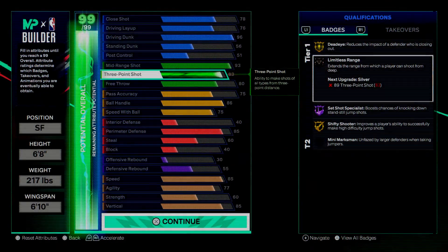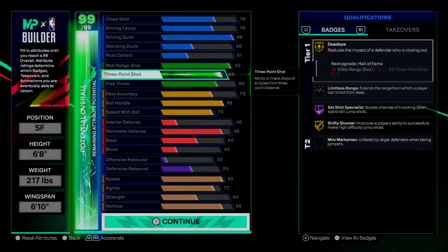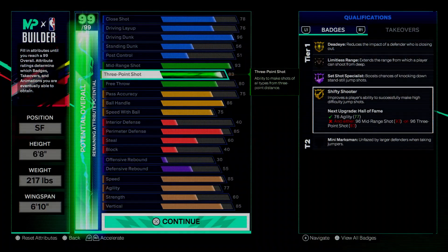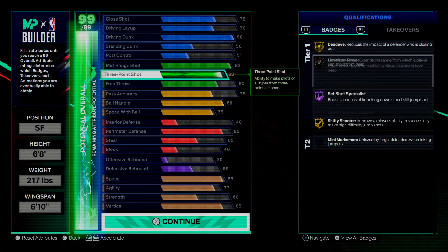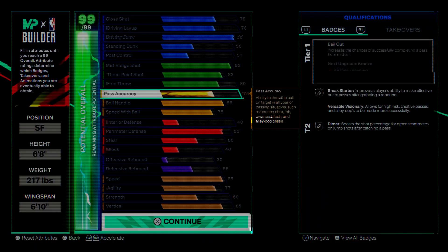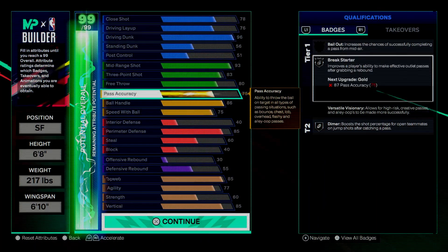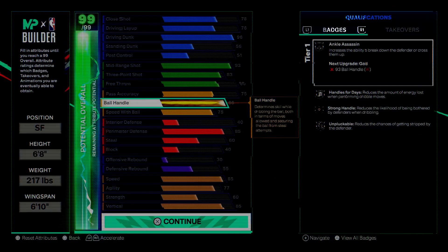On the playmaking attributes, we got 75 pass accuracy to get Silver Dimer and Silver Break Starter — nothing crazy but enough to still be effective. We're not throwing flat passes just hanging in the air. I'm feeling it right now because I'm at like a 50 right now and passes are trash, but this build addresses that.